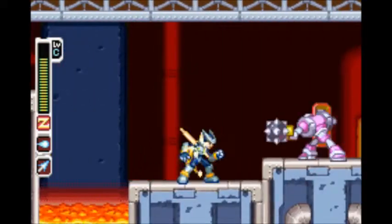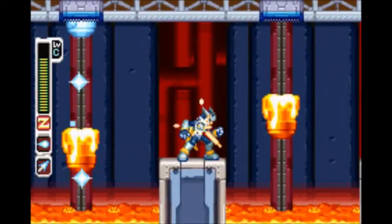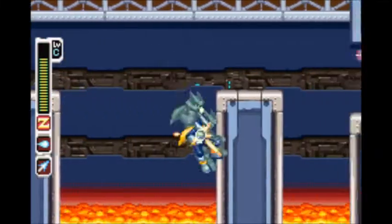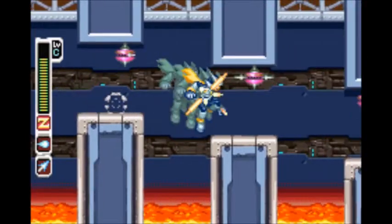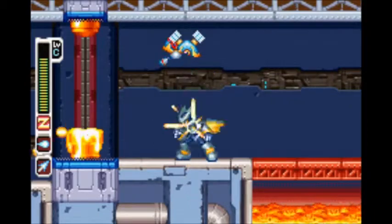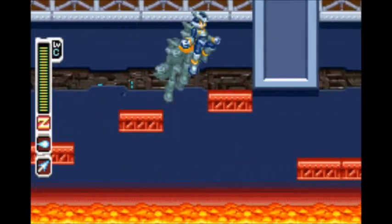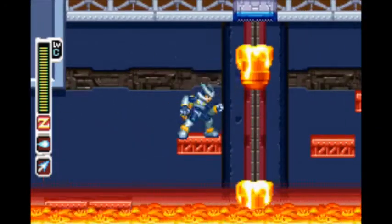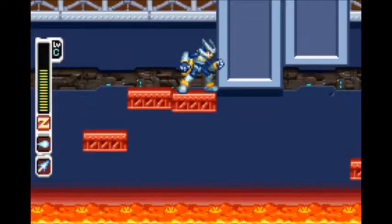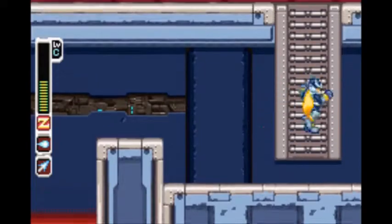I'm just gonna jump through, and then watch out for these mace enemies because they can do enough damage so that you'll die much easier — and that's not exactly what we want. We just want to keep going through here. Watch out for these lava buckets, and when we get to this part we gotta be careful, because these floating platforms will suddenly fall down the second we touch them. We gotta be really careful with our timed jumps there because we don't have a lot of time before they fall.